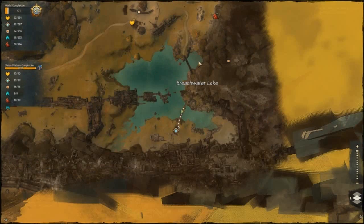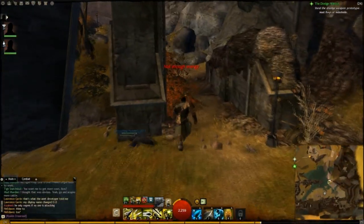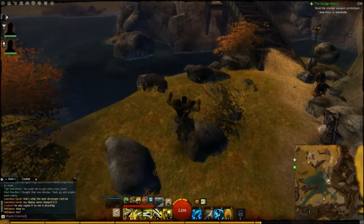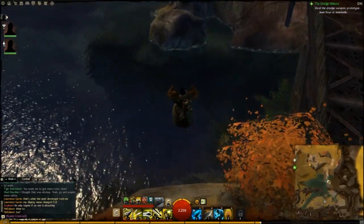I spawned at the waypoint and we're just going to go ahead here and go to this bridge. There's usually an event going on here with the char here and the people trying to blow up the bridge, and you can go ahead and just hop right into the water.